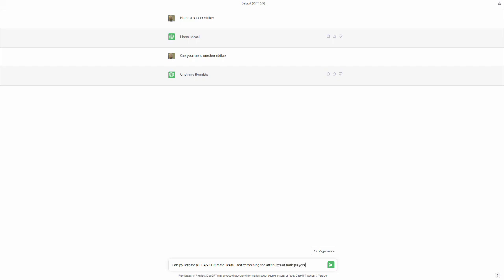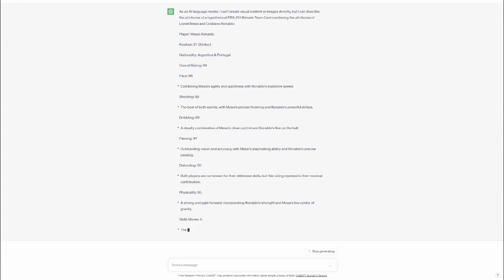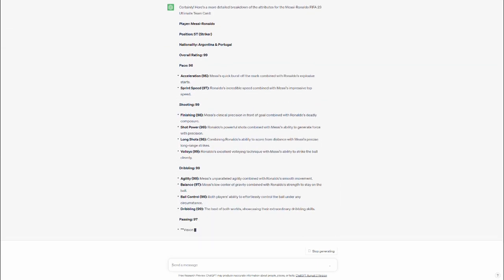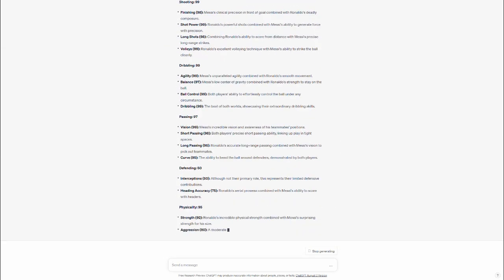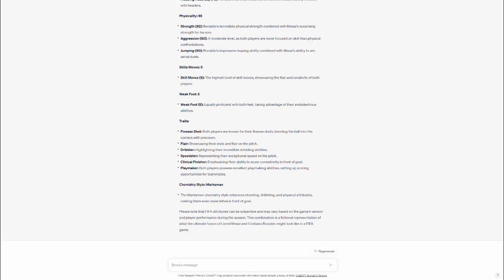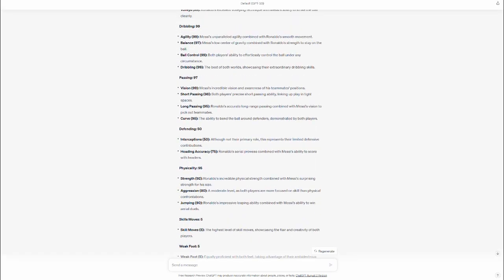I asked ChatGPT to create an ultimate team card combining both of these players' attributes, but it did not recognize career mode. So it gave me some basic stats but I was not satisfied with that. After that I asked it to create a more detailed player attributes combining these two players and expand on them — I said please, because being polite is always good. Little did I know it gave me the holy grail — the best player build that I've ever seen. Unfortunately we do not have enough points in FIFA career mode to fully recreate this player, but I did try my best to get as close as possible and the result was unreal.